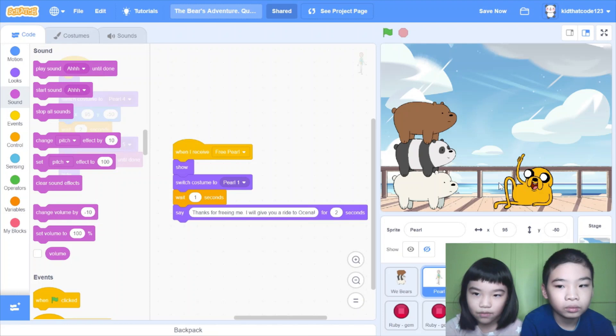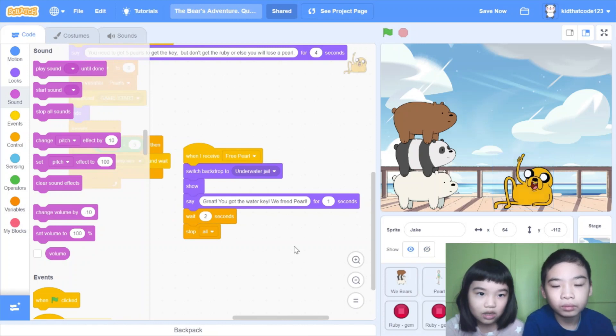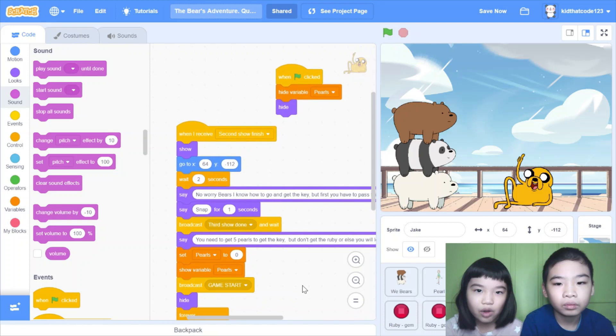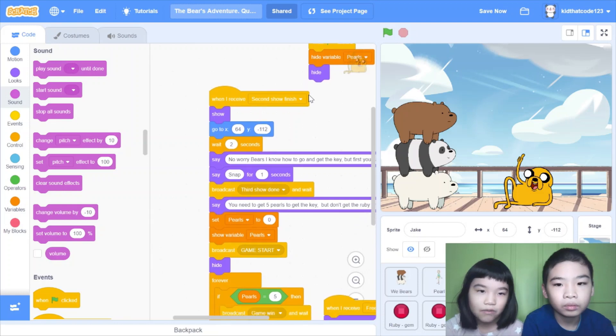Then say 'Thanks for freeing me, I will give you a ride to Oceania' for two seconds. Then Jake — Jake has a lot of code. When green flag clicked, hide variable pearl, so you won't see it right now, and it hides itself too.